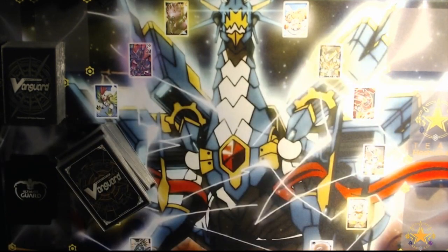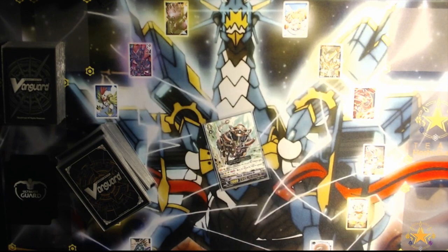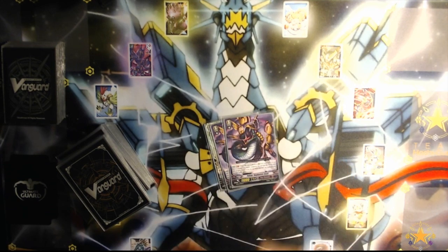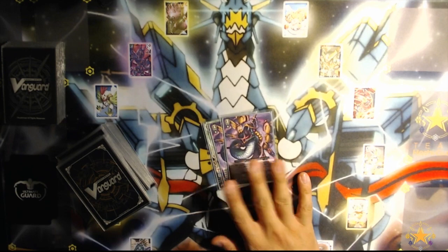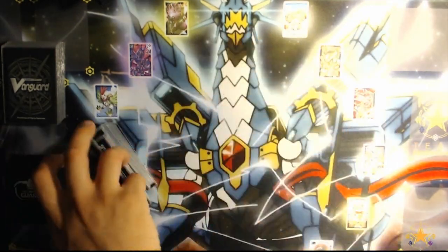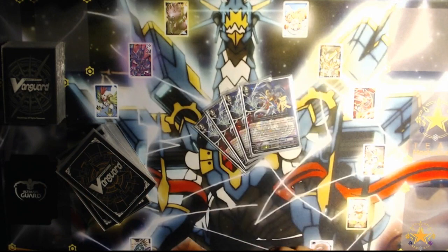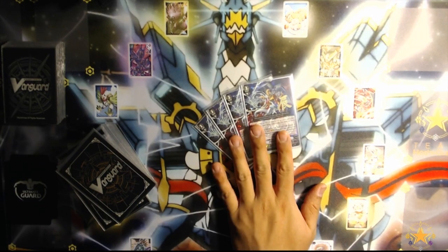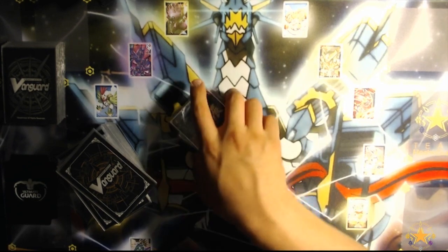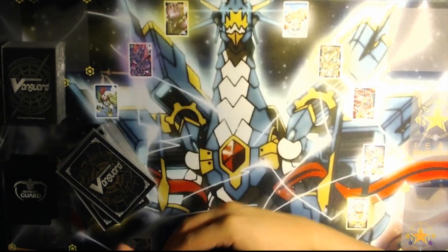Now lastly, moving on to my Grade 3 lineup. I run 1 Pulsar Obstinacy Ox — really good card in my opinion — 2 Cold Chill, another great Grade 3 in the game right now for Gear Chronicles. And lastly, the real MVP of the deck: Chrono Jet Dragon G. This skill is so free that you need it in the deck.